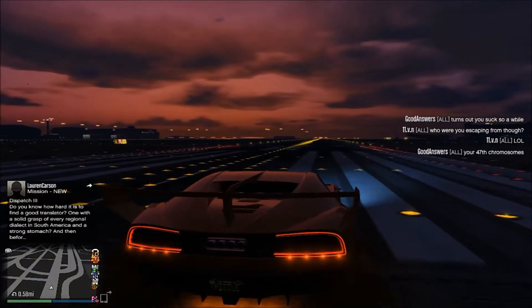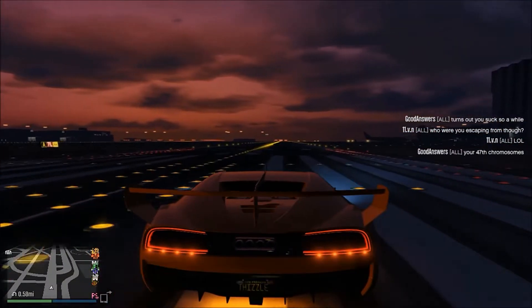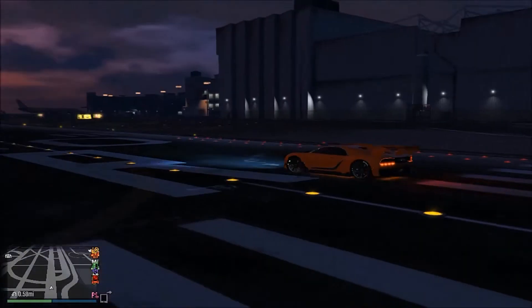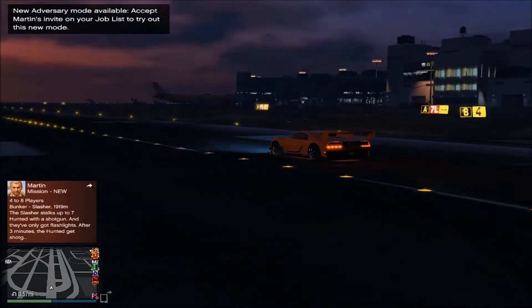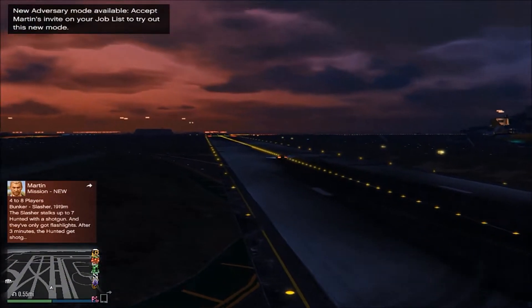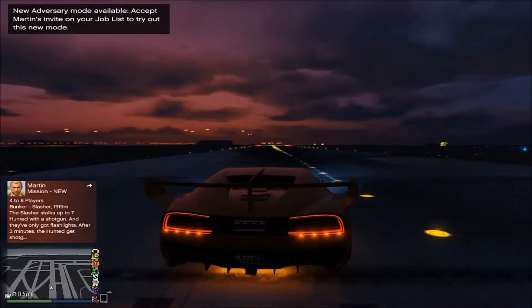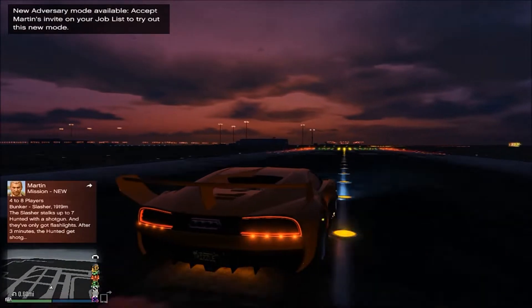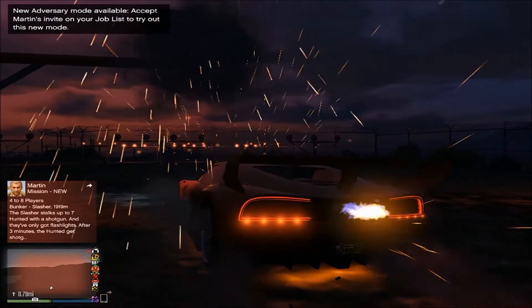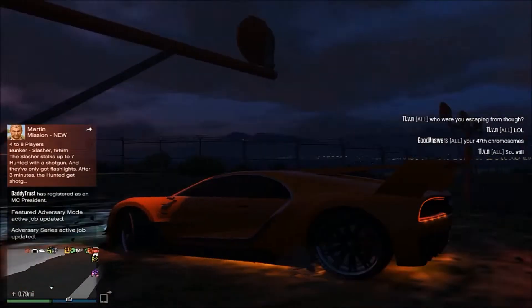Then press it again. Once you press it again and you're holding the gas and the brake at the same time, you guys will notice that the car just increases in speed — it goes insanely fast. The game basically thinks it's doing a burnout for some reason. Look how fast I'm going — this is like insanely fast, it's like way over 200 miles per hour.